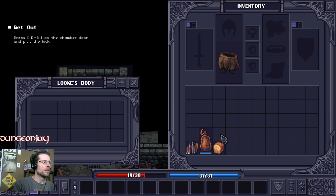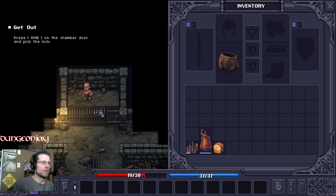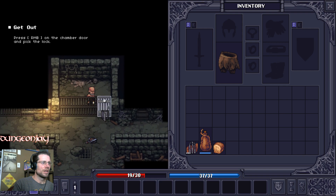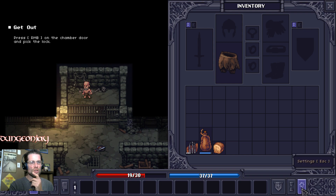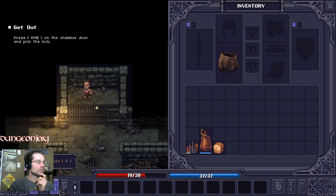'Press the right mouse button on the chamber door and pick the lock.' Okay. What's that right there? Oh, that's the shackles. Let's see what's down here. Modes — skip turn, settings, quests. So there's quests.